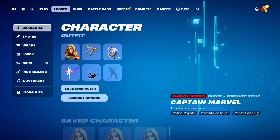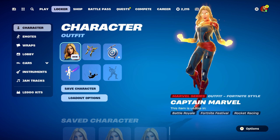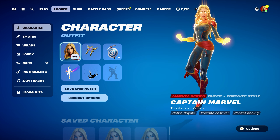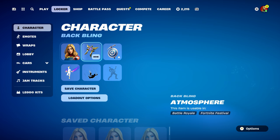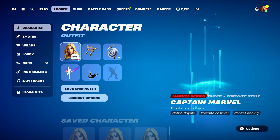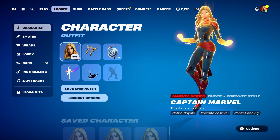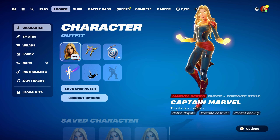That's all the best Captain Marvel skin combos for chapter 5. Thank you again to Beeja for the video suggestion — I really appreciate it. This skin is part of the Marvel Royalty and Warriors pack, which comes back occasionally. It should come back at some point, potentially even this season. If you have any other video suggestions — skin combos, back blings, pickaxes — feel free to let me know in the comments down below.